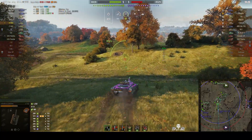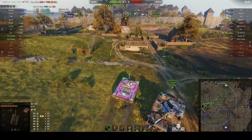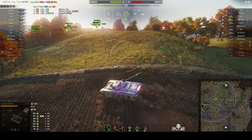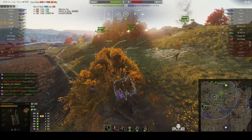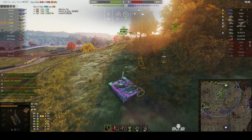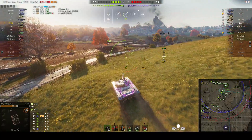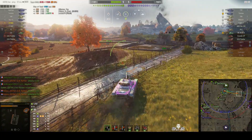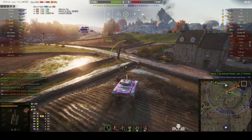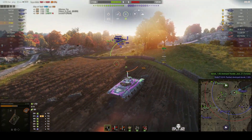He's still got half his hit points so he's going to push again as an aggressive scout. There's an enemy Tortoise over there being assaulted by the IS. There's nobody guarding the east side of the map, and nobody between our guys, our arty, and the enemy heavies. Fluffy has realized he's got a job to do — he needs to highlight these guys, let the arty go to work on them, and let the guys up on the hill get some shots.